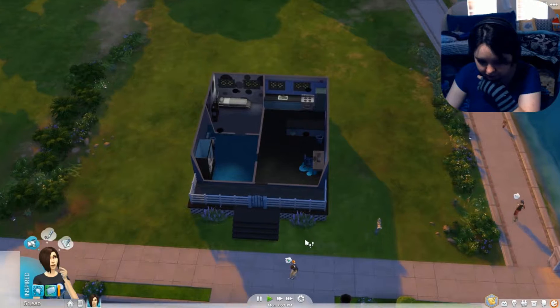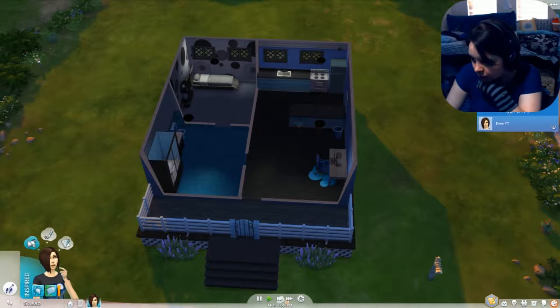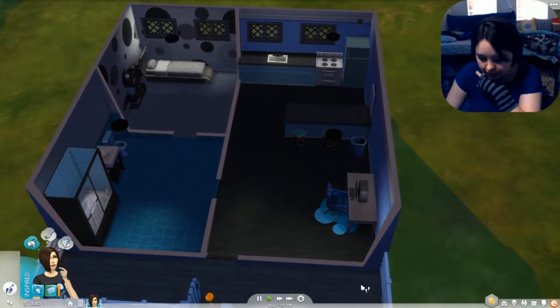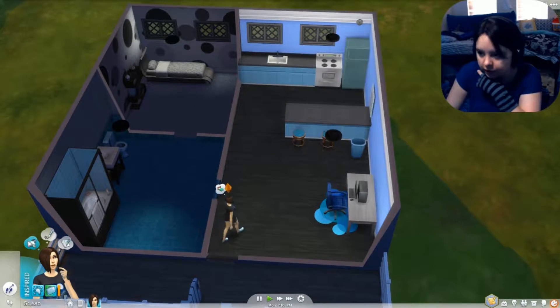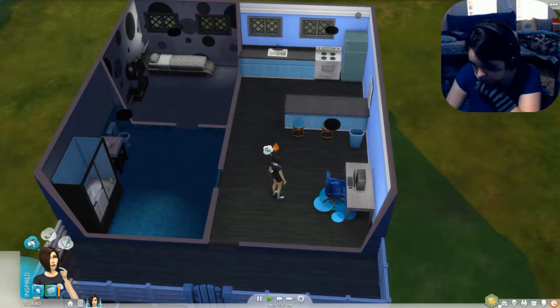I got a promotion — I'm now a blogger. I got a word processor. I want to go to build mode. Where is the option for build mode? There it is.